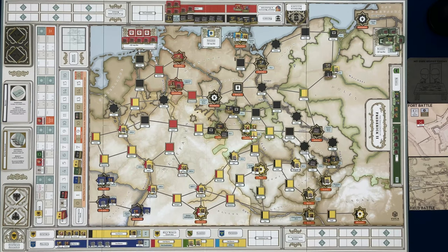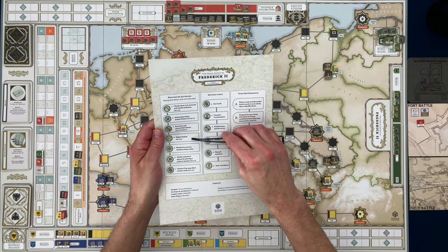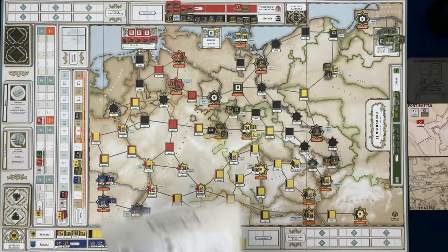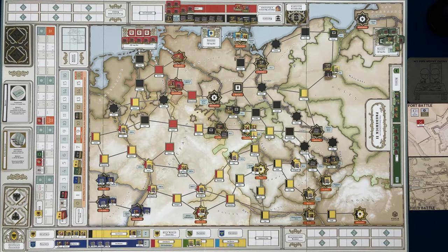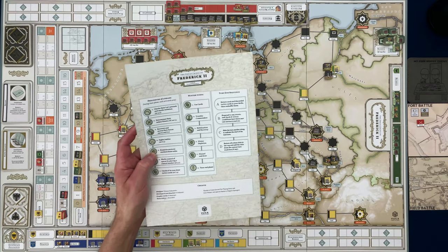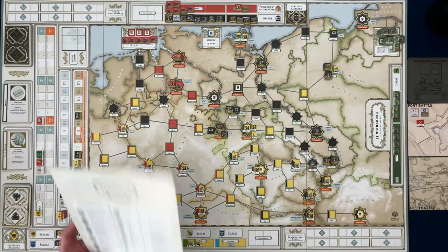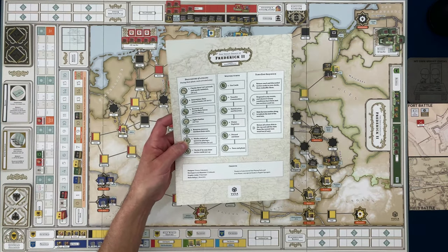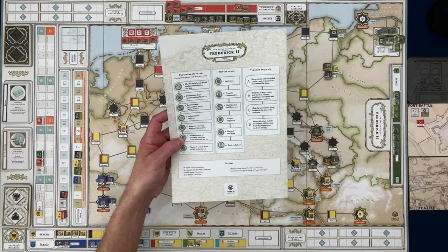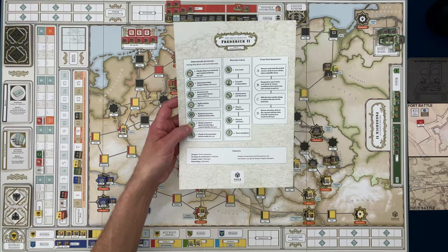We did the fights battle. There are no more battles. Remove recovery markers from units — there are none to remove. Mark control of spaces — they held on to Dresden. They didn't take any additional spaces; they just prevented Dresden from falling.